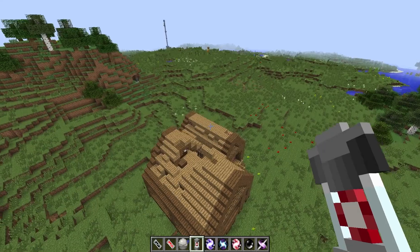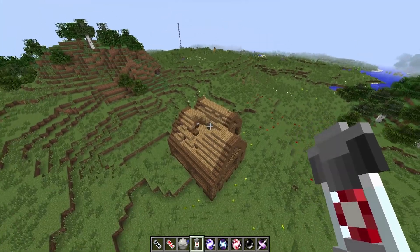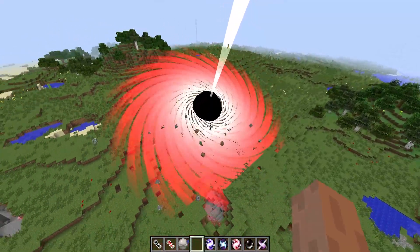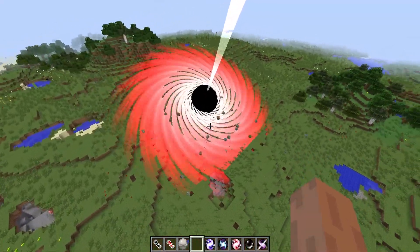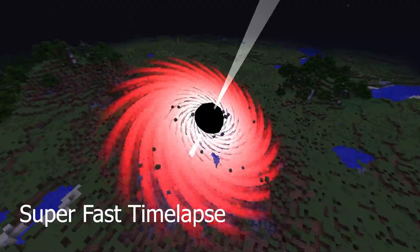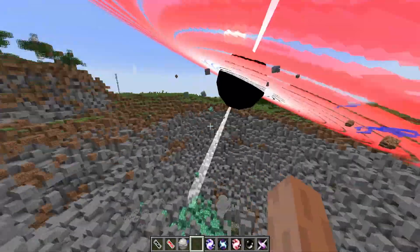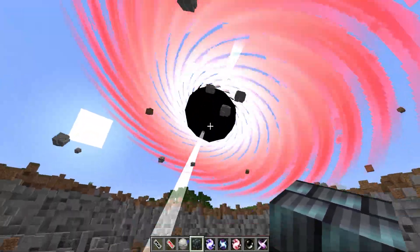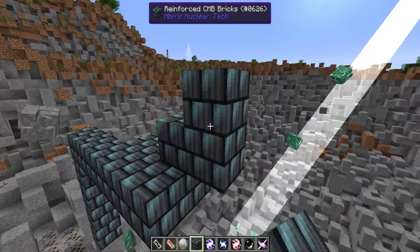Now the next item on our list is the digamma particle. So if I just drop it on this house here, you can see it's immediately engulfed in a black hole that sucks in all of the blocks around it. But as you can see, it demolishes pretty much everything. If I take some CMB steel bricks here, they're the strongest material in the game, it gets sucked straight into the black hole.